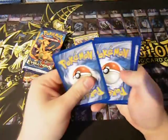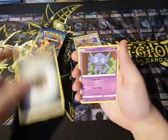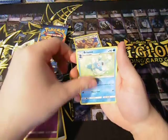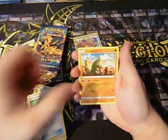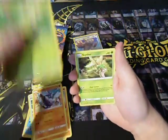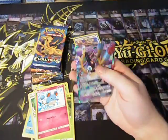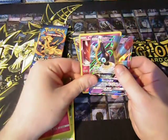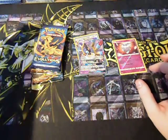There you go — four cards. Let's have a look. You get yourself a Metal Energy, Sableye, Brioni, Electropower, Lavatar, Carbink, Chikarita, Scyther, Merrill, Carbink. We got ourselves a GX Siglyph! Not bad at all. Good start, to be honest.